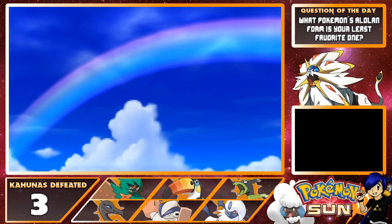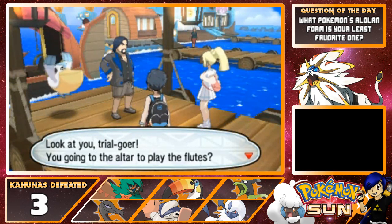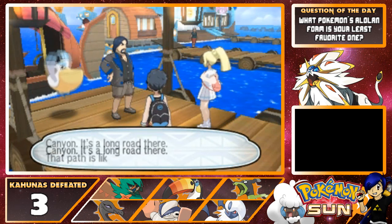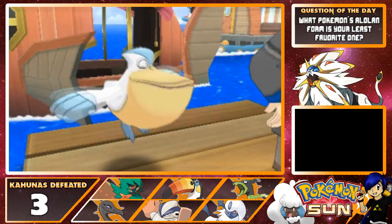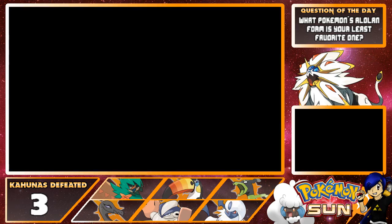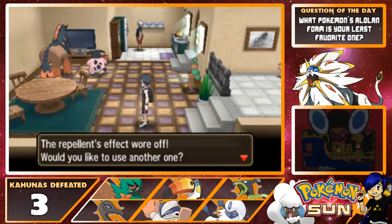I feel like this was too easy. "Look at you, trial goer — you're going to the altar to play the flutes. The altar lies all the way through the vast Poni Canyon. It's a long road there — paths like nature's own trial. Good luck to you, friends. Why don't you stop by and tell Hapu that you're off before you go?" I think we'll do just that. I believe this is Hapu's house — we're supposed to stop by and tell her we're on our way.